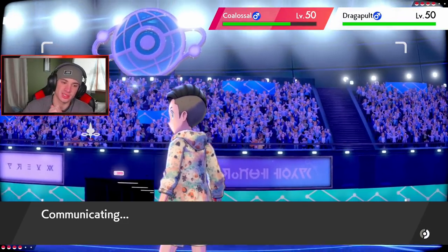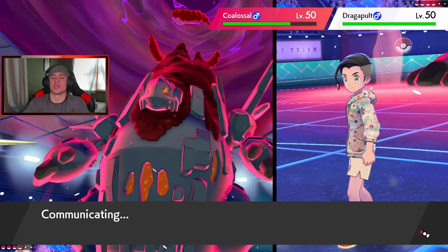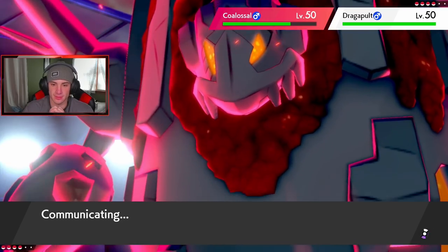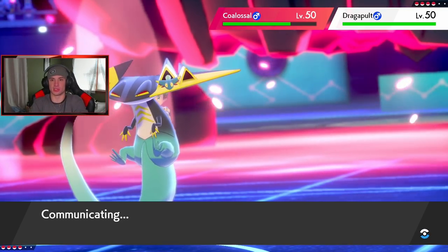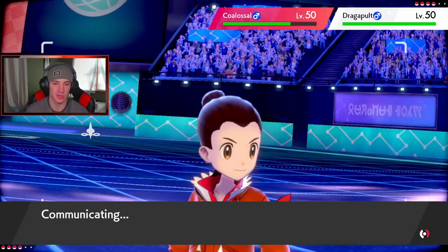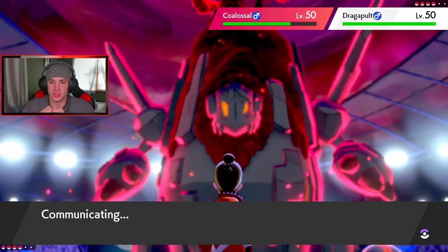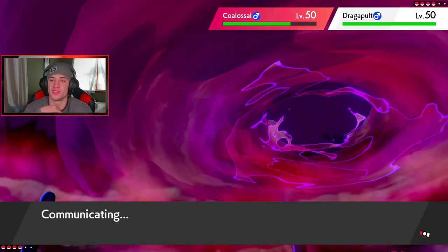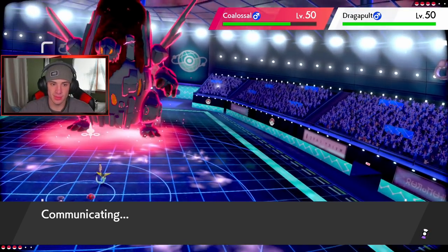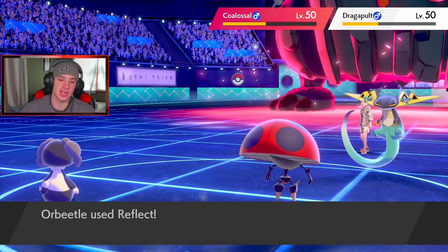We are going to Reflect — hopefully Indeedee is slower than Coalossal in Trick Room. Coalossal is plus six. Indeedee goes down this turn most likely — Orbeetle too. But if I can get off a Reflect and Trick Room and have my two strong Pokemon come out, I think we're looking pretty decent. He might be rocking an Ally Switch — that'd be interesting considering we're going for Expanding Force. Expanding Force does come out, throwing some nice damage all around. I like that a lot. Here comes my Reflect.